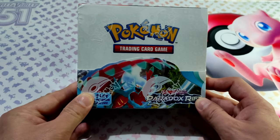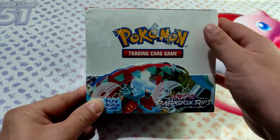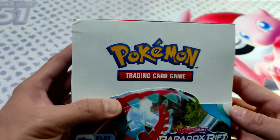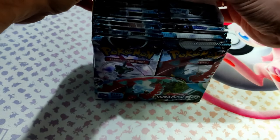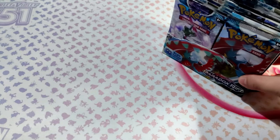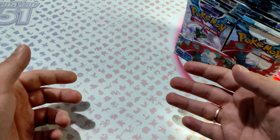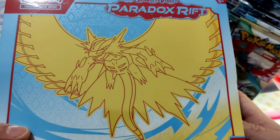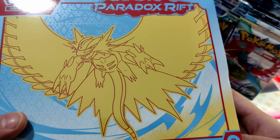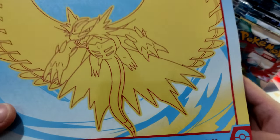Today we are going to open the new booster box of Paradox Drift. Let's go guys and see if we pull something gorgeous from this beauty. This box contains 36 booster packs. But before we continue, I will remind you about the giveaway running on the channel this month — I will give away one ETB of Paradox Drift. All you have to do is go to the video where I opened the ETB of Iron Valiant and comment, like, and be a subscriber.